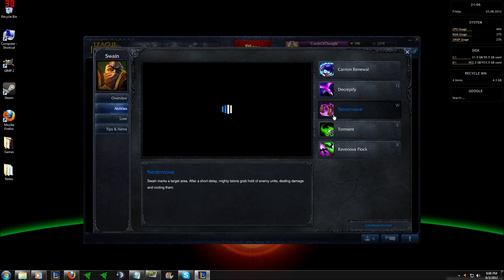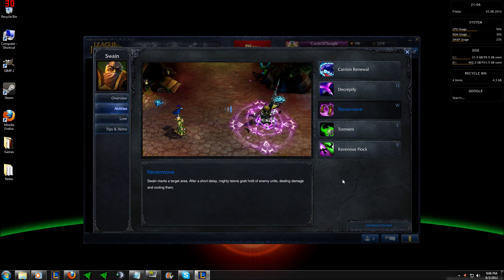Now for Nevermore, Swain marks a target area, and after a short delay, talons grab hold of enemy units, dealing 80, 120, 160, 200, and 240 plus 0.7 scaling magic damage, and rooting targets for two seconds. Nevermore will be your biggest damage dealing ability when the Torment debuff is on your target, and with good scaling you should level it up second. Making a full damage combo will not be possible without Nevermore, so learning the timing of the delay before it activates will be key to dealing the most damage possible.